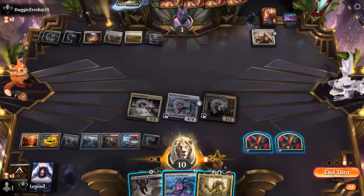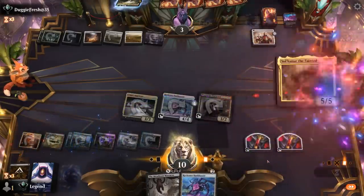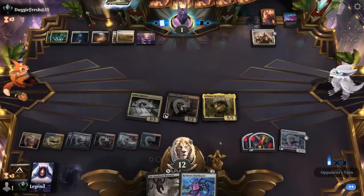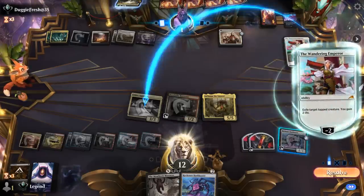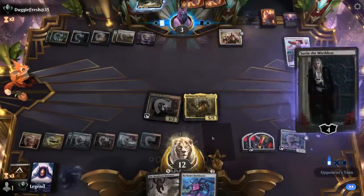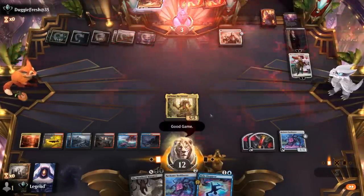Bonus hits Solcanar putting them to one essentially. If I Meathook Massacre that doesn't quite do it since we can only massacre for three, which also puts the opponent to one. So Solcanar putting the opponent to one is probably our best bet, and next turn Massacre should close out the game. Wandering Emperor can gain two but it's desperate here — never mind, it's going to be Sorin, so they should definitely be dead. Kill the vampire and attack. Awesome — on to the next one.